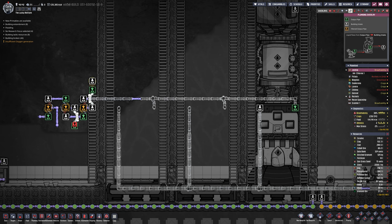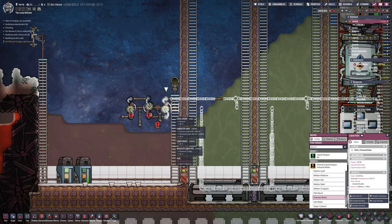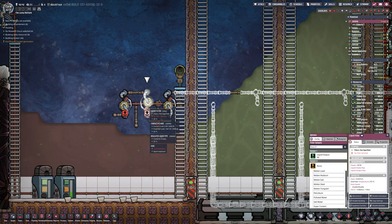A rocket lands that can take any of those two fuels and it fills them all. Remember though, if you have a solid oxidizer tank, that's not going to work. You need to have the right compatible tank building storage with it.